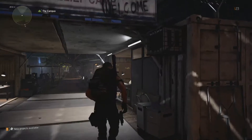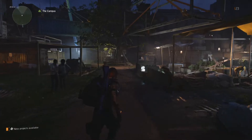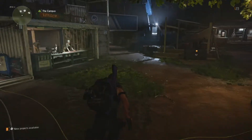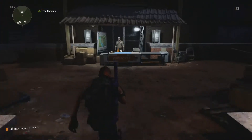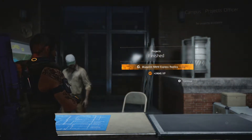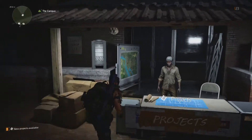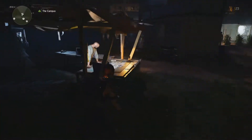All right guys, I'm back to continue my playthrough of The Division 2. Right now we're over here at the campus because my inventory is completely full — my stash is full, my character's inventory is full. So let's see if we can go sell a whole bunch of stuff right now. I think we finished up a project or two here, so let's check that out. Okay, we're completely done with projects at the moment, so that's nice.